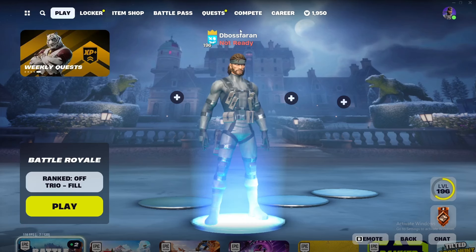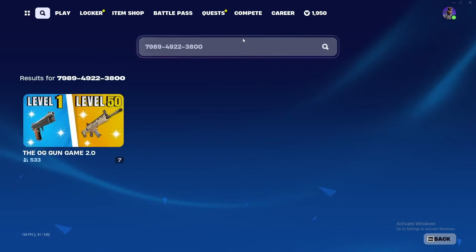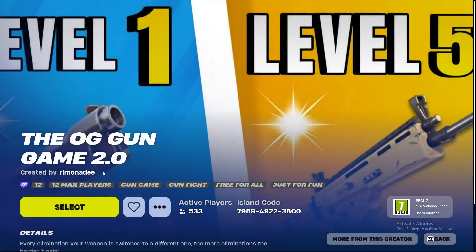You're gonna go into the search bar and just search this code: 7989-4922-3800. This is gonna be the code for the OG Gun Game 2.0 map.